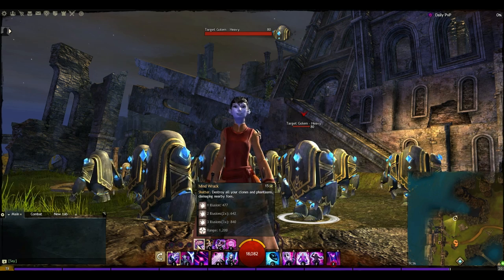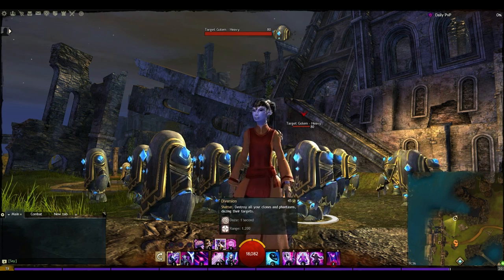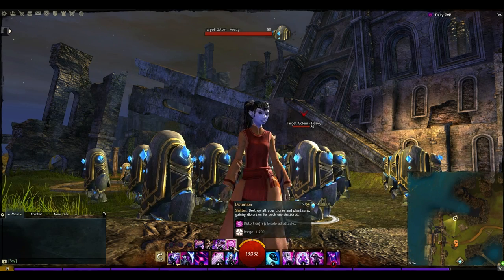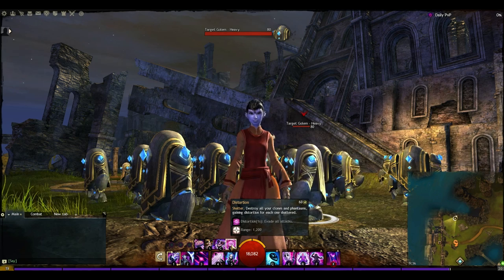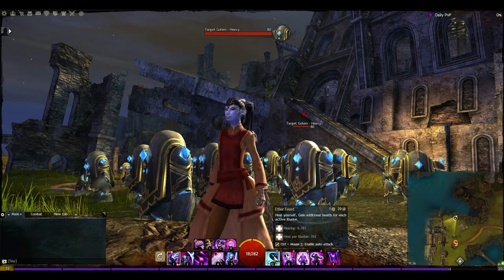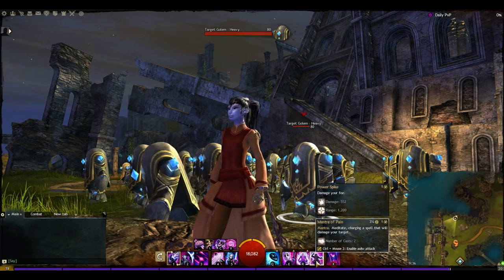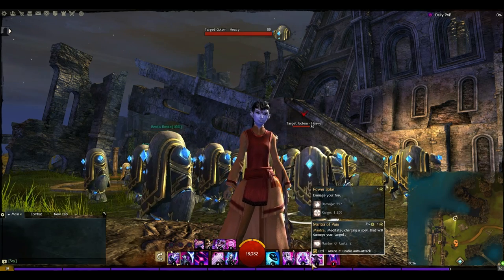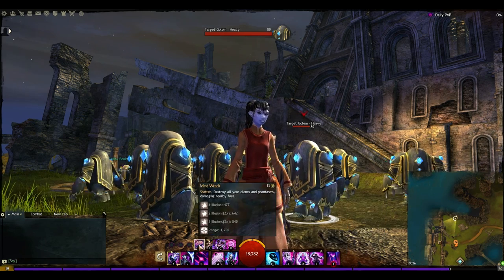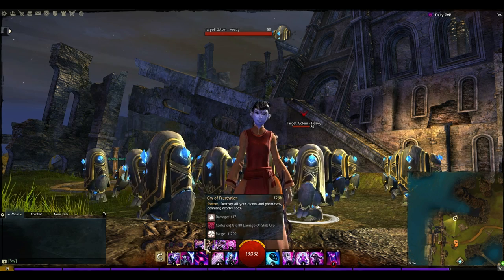Shattering is quite important in this build. We have Mind Wrack, Cry of Frustration, Diversion, and Distortion — all instant cast — and these are actually going to work as heals. These are our first four instant-cast heals. They won't give us a huge amount individually, but they do give a substantial amount of healing when you factor in the toughness we have. Then we've got Ether Feast for our big heal on a 20-second cooldown, and the two mantras — one on a 20-second cooldown and one on a one-second cooldown — to burn down quickly. That's seven individual heals total: two supporting teammates, one giving a massive boost, and four instant cast.